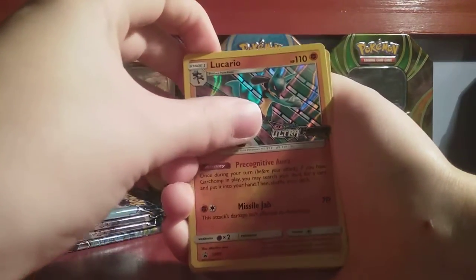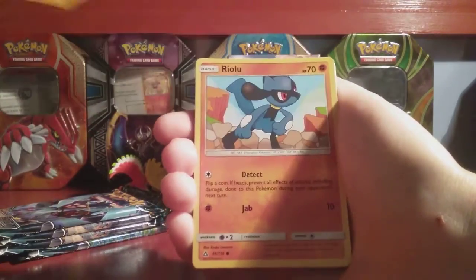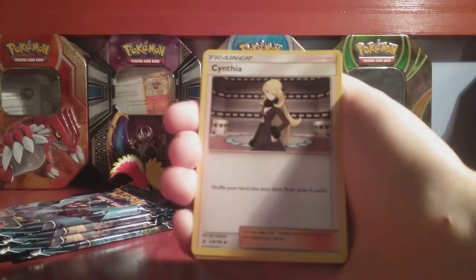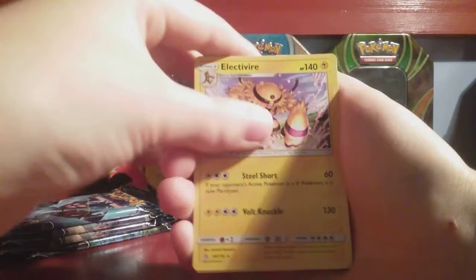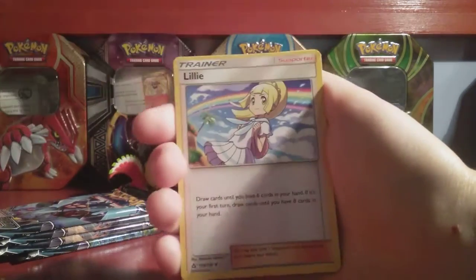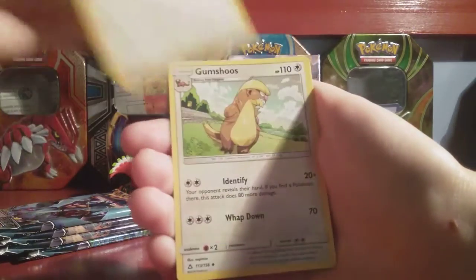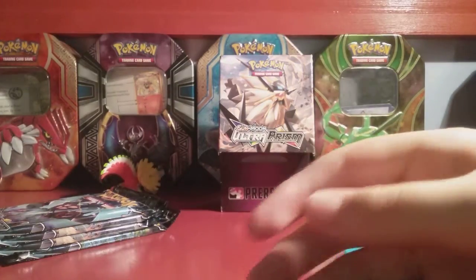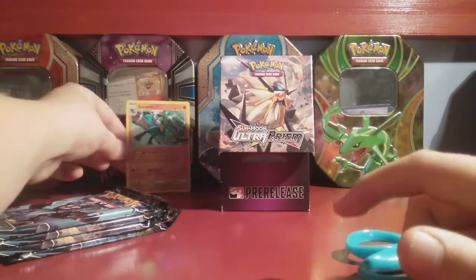So we're gonna see what these cards are. We have Lucario, Garchomp, Garchomp, Gabite, Gabite, Gible — oh that looks good — Gible. I've heard they have special abilities in the set, so I wanna find one of those. Riolu, Cynthia, Sophocles, Nest Ball, Spritzee — that's pretty cool, I like Spritzee. Electivire, Electivire, Electabuzz, Electabuzz, Volkner — is that a gym leader? I don't think I've ever faced him before. Lillie — oh that's good artwork actually. Grape Ball, Nest Ball, Yungoos, Yungoos, Gumshoos — haha, Trump. But anyway, that's good. We'll put that Lucario in the back. You can get a holo form of him, but it won't say Ultra Prism if you just get it in a regular pack.